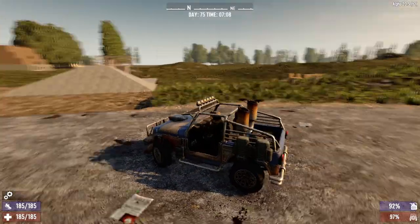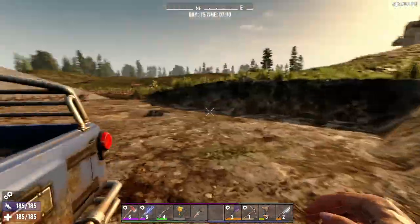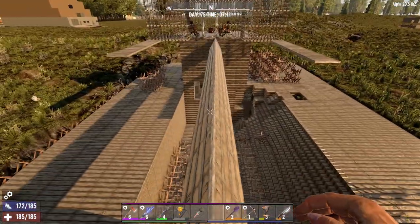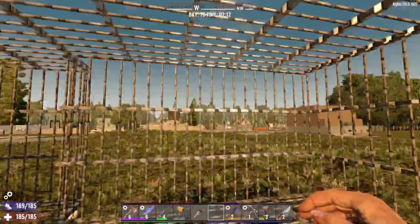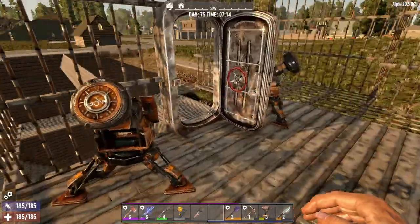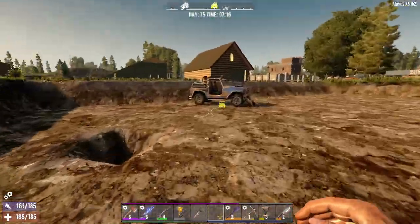Over here we have a couple of horde-based designs. This one was the one that we started with, I believe. Made it so that zombies have to try to get to you this way. You stay in here and shoot them all — all that good stuff. Looks like it needs some repairs. But we're working on other horde bases as well so that we could try to split up the zombies when the horde arrives.